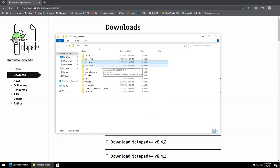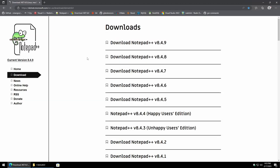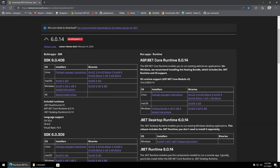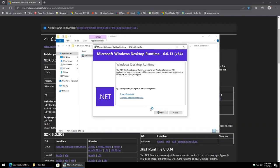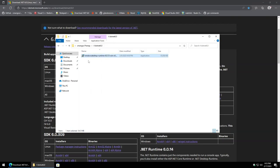Now we're going to install the .NET 6.0 framework. Just Google .NET 6.0 and download the latest desktop runtime version. Since this is a 64-bit OS, select the X64 version. Kick off the install and close out when done.